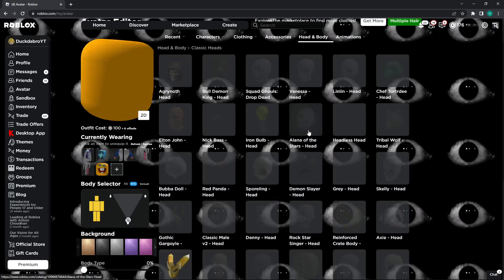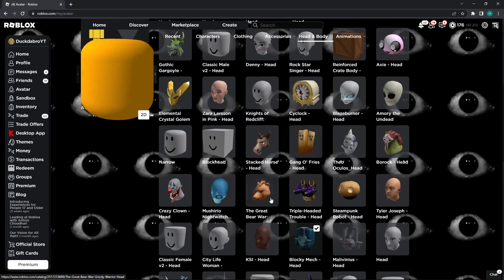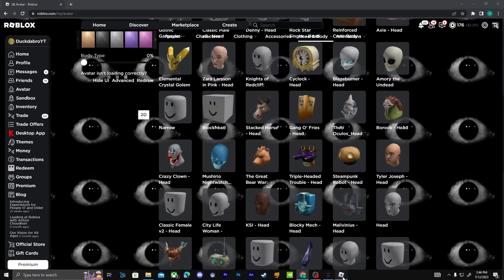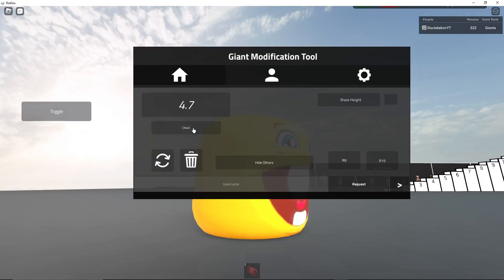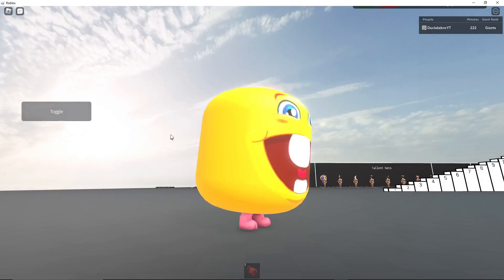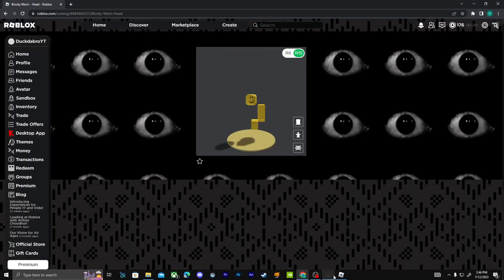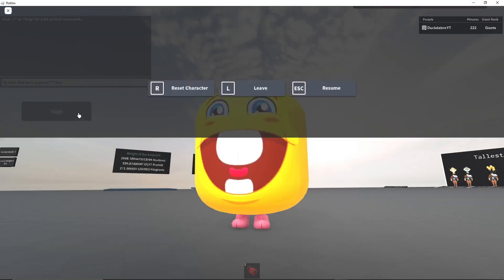And then your head, which is really important, is going to be the blocky mech. Because for some reason, whenever you have the blocky mech on, it pushes your hat accessories down. So you can see without the head on and then with the head on, here's what it looks like.